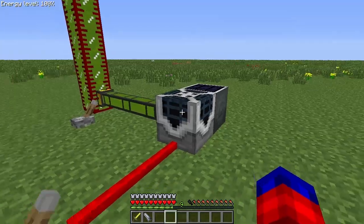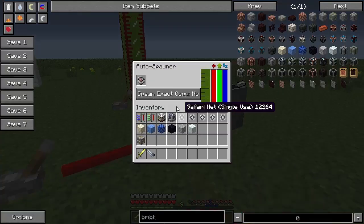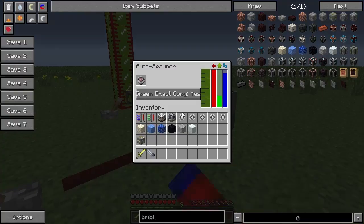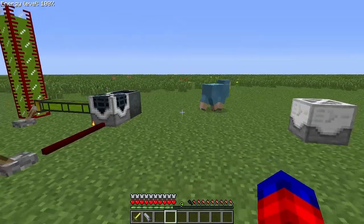This is a block we've looked at before — it's the Autospawner. Remember it uses Mob Essence to create mobs based off a safari net. You'll notice there's a new button here called the Exact button or the Spawn Exact Copy button. If you have it on Yes, I have a safari net with a sheep with 8 health and cyan wool in it. So if I turn this redstone signal off, it's going to count down and begin spawning cyan sheep.